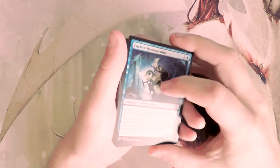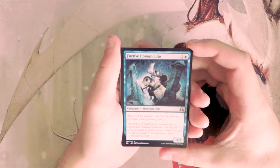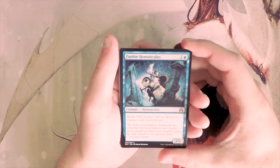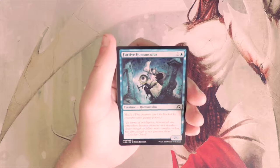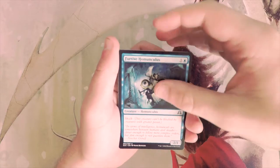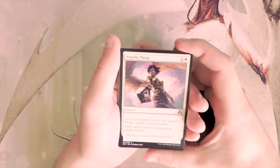Our first card is Furtive Homunculus — a 2/1 for two with skulk, meaning it can't be blocked by creatures with greater power. This card doesn't seem bad for a two-drop. Obviously it's not amazing, but it's actually decent. It's not a first pick in my opinion, but it's playable.